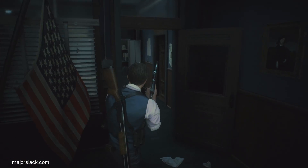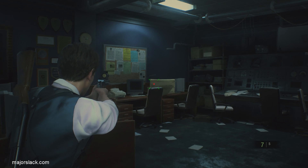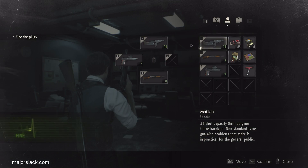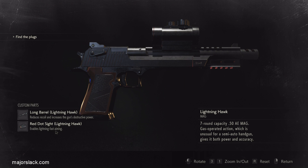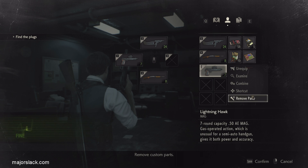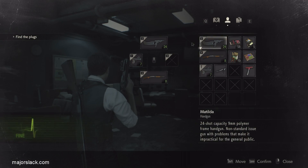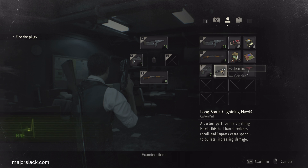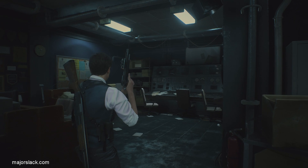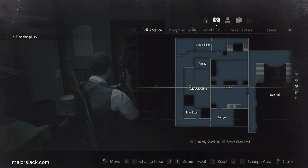Put that wooden box in your inventory, examine it, spin it around, interact with it - and shazam, we have the Red Dot Sight for the Lightning Hawk, one of the best upgrades for the Magnum. Let's hook that baby up right away. Watch how fast the reticle shrinks to a tiny dot - boom, it makes the aiming a lot easier. Red Dot Sight enables lightning-fast aiming. It's permanent - so that's both Magnum upgrades.